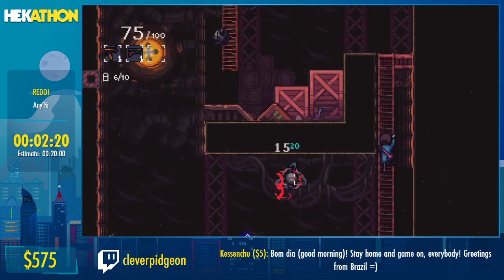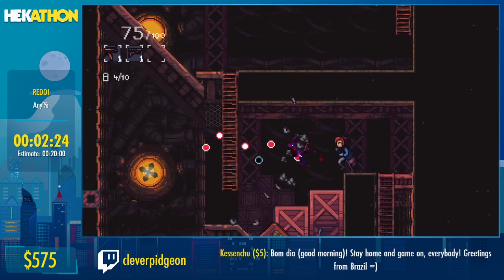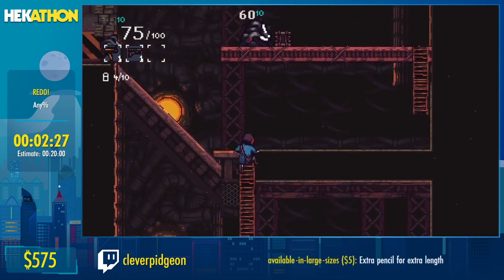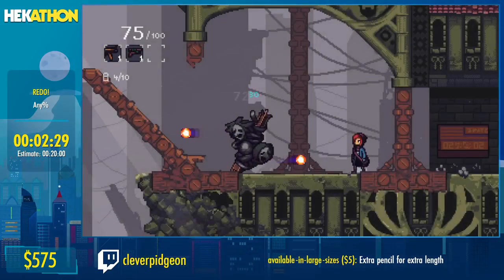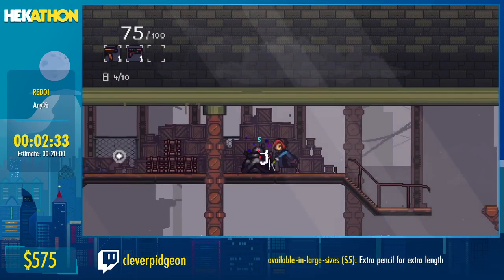You'll notice I'm rolling through some of the enemies as well. An enemy only has an active hitbox if it's got that red and white flashing around it — otherwise it doesn't have a hitbox and you can just go through it.